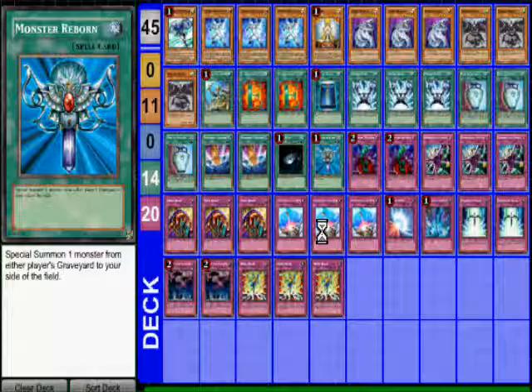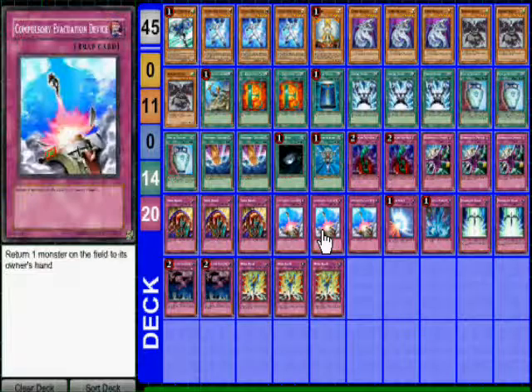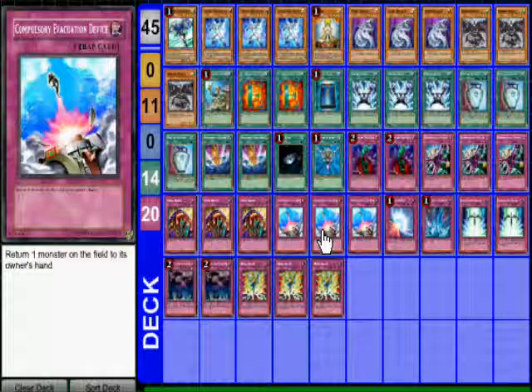Pretty much all standard stuff. I guess Compulsory is my tech choice — a lot of people would run a 42 and skip the Compulsories, but they're really good. They get rid of Gachi Gachis, they get rid of Synchros. In one game I bounced a Gachi Gachi, and in another game it literally won me the duel — I had a Reborn Tengu, he had two monsters, he used Power Fusion, and I played Compulsory for game. It probably won me two games at least, so Compulsory is a very good card.